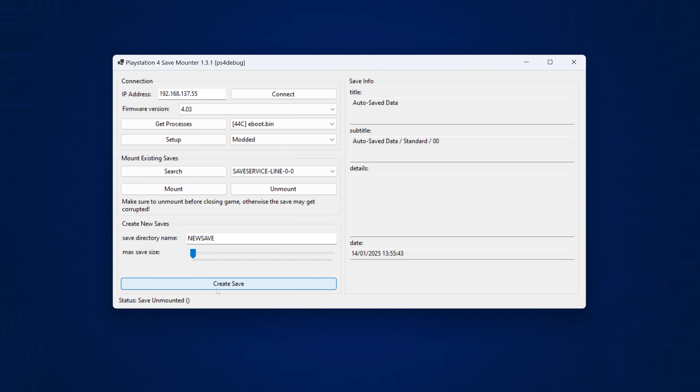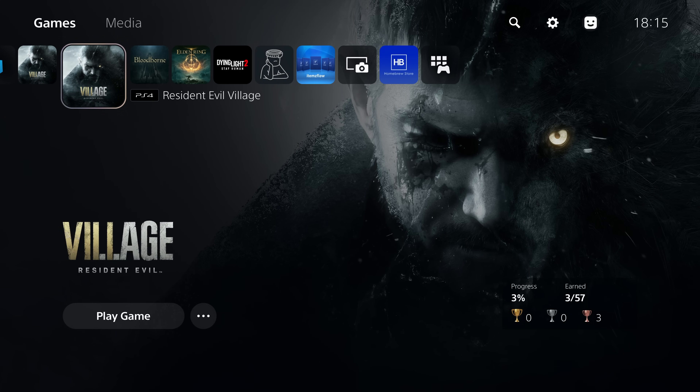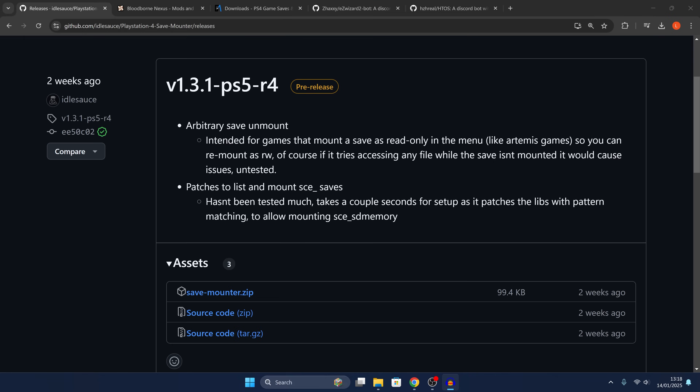There are also now PS5 converted PS4 games where they take a PS4 game and replace the PS4 textures with PS5 textures and some PS5 settings and UI. You can also swap a save file from your PS4 version to one of those PS5 converted versions if you wanted to. The save mounter currently supports firmwares 2.50, 4.03, 4.50, 5.10 and 5.50, although other firmwares may work - they've just not been tested yet.